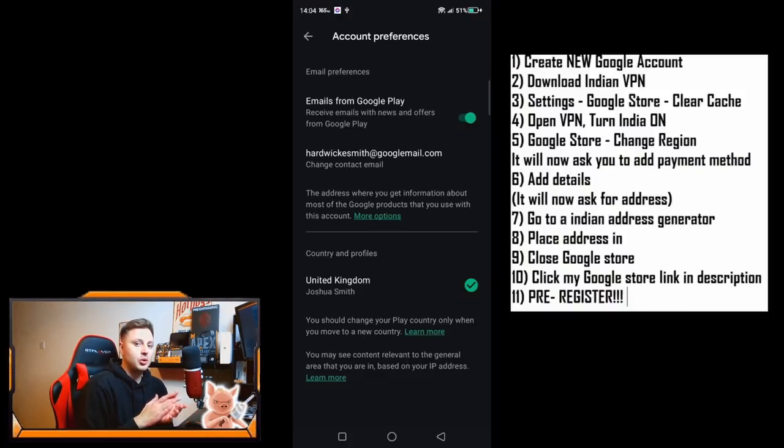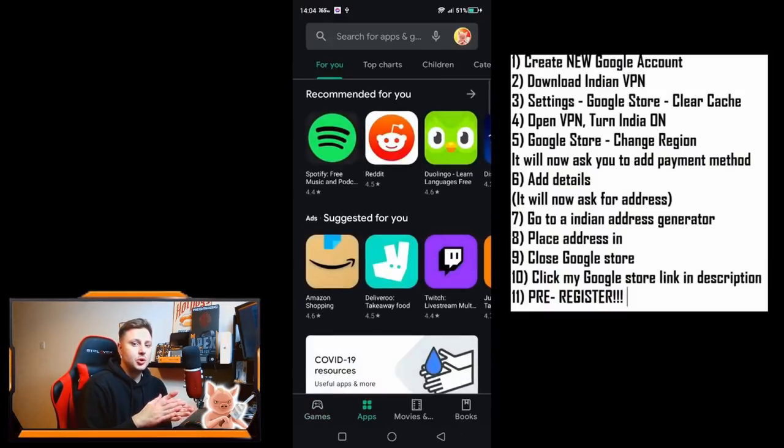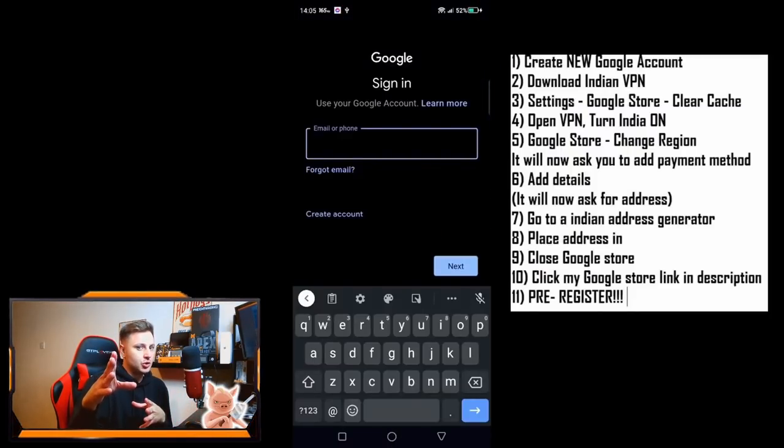What you're going to need to do is log out of your app store right now and create a brand new Google Play Store account. Bearing in mind, guys, it's only available on Android — I should have said that first. Android only. iOS is not going to be available in this closed beta. It might be in the next soft launch, but this is for Android devices only, like every other beta in every other mobile game.